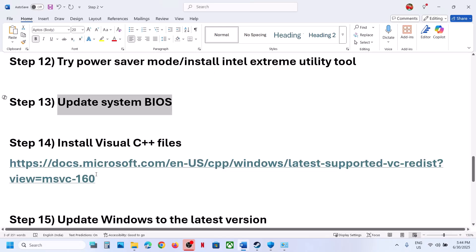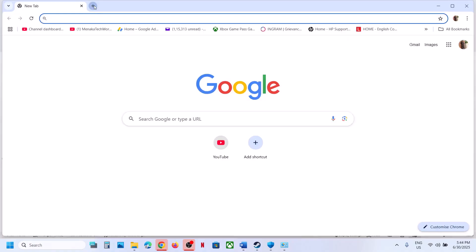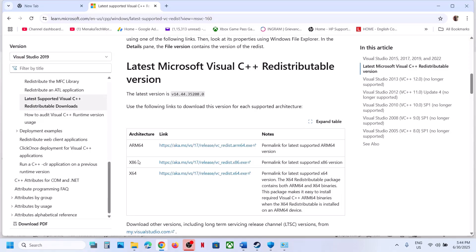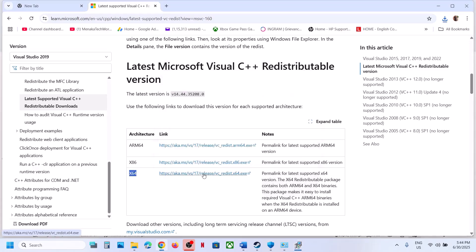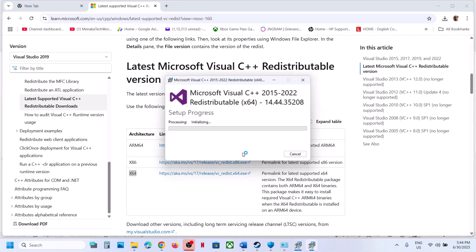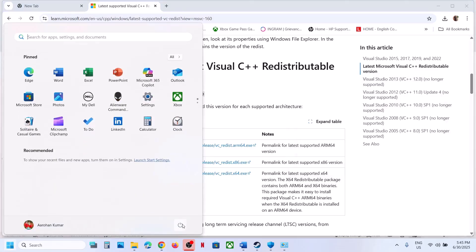The next step is to install Visual C++ redistributables. The link is provided in the video description — open it in a browser to go to the Microsoft website. Scroll down and download both the x86 and x64 versions. Run each exe file; if you see a Repair option click Repair, otherwise click Install. Click Yes to allow and let each installation complete.